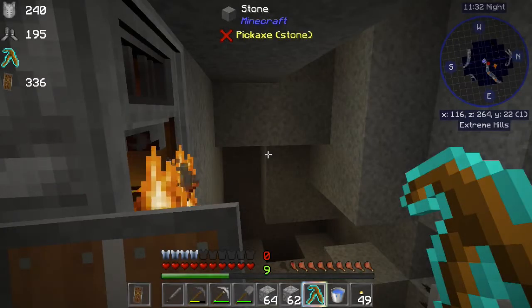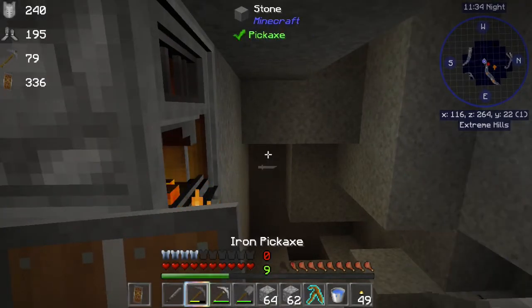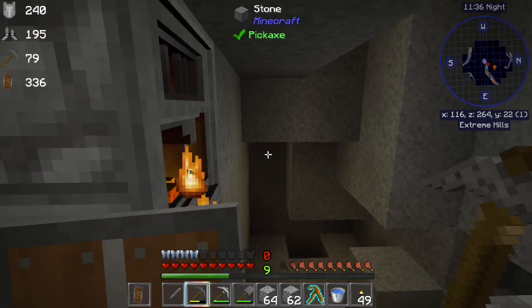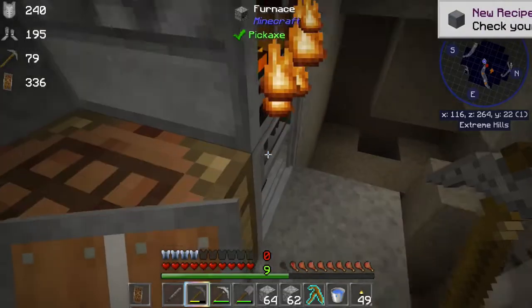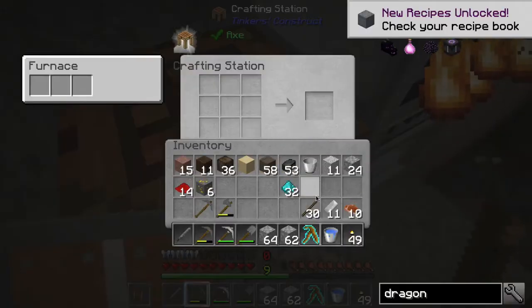Hello everybody, it's Scott Omato back for another episode of Thriving with Project E. We're picking up right where we left off. I've got the iron finished, so we're going to go ahead and make us some pants.